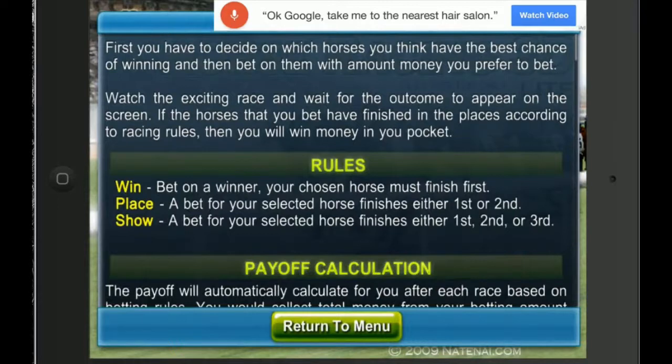First you decide on which horse you think will have the best chance of winning, then bet on him. That sounds like what I would have guessed. Win, place, and show. Place is first or second. Show is first, second, or third.